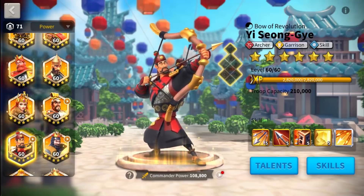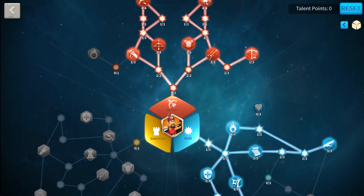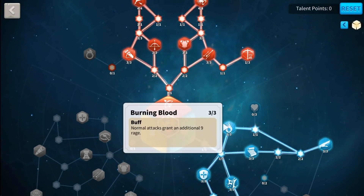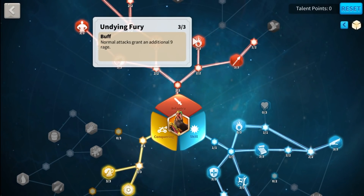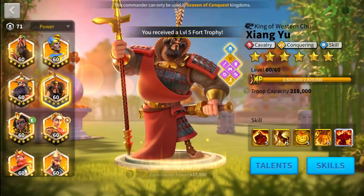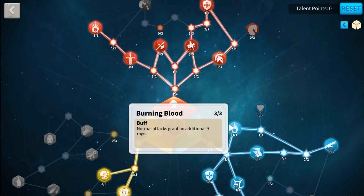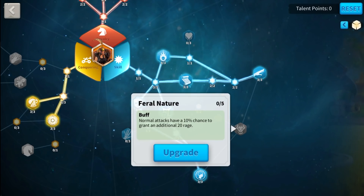Now the difficult part is over. Every troop type with a skill tree will have two base rage talents: Razor Sharp and Burning Blood for skill tree archers like Nebu or YSG, and Undying Fury and Burning Blood for skill tree cavalry and infantry like Guan Yu or Zhang Yu. This means you gain 18 extra rage per turn from these talents alone. On top of that, in the skill tree you have Rejuvenate, which grants you 60 extra rage every time you fire off an active skill — which happens at least twice per skill cycle when you have two commanders. Then you have Feral Nature, the object of my Feral criticism.